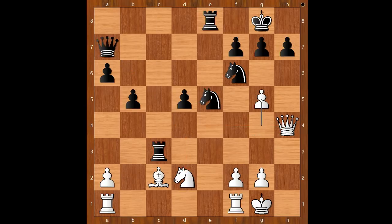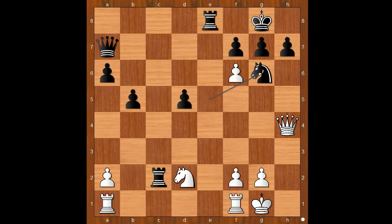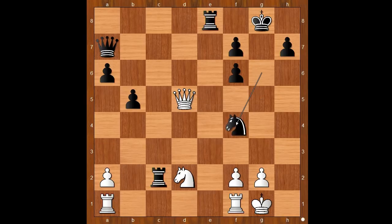Back to our game: g5, rook takes bishop on c2, g takes on f6, knight to g6 attacking the queen. Queen to g5, also defending the knight on d2. g takes on f6. Queen takes on d5. Knight to f4, attacking the queen.